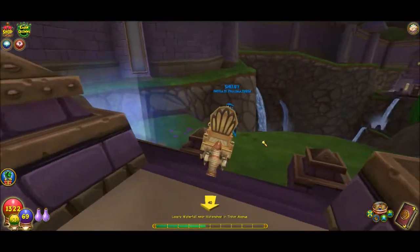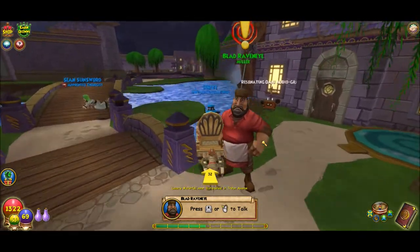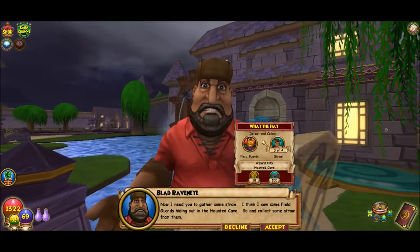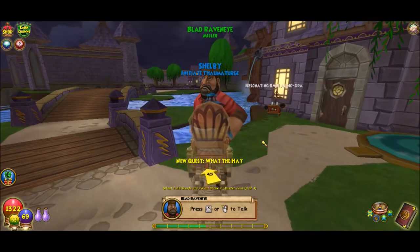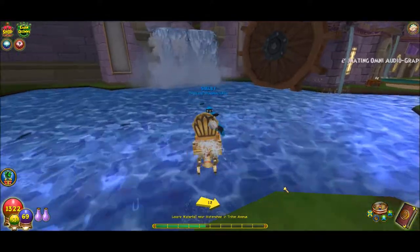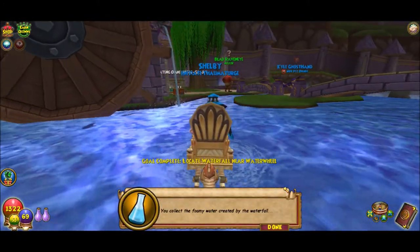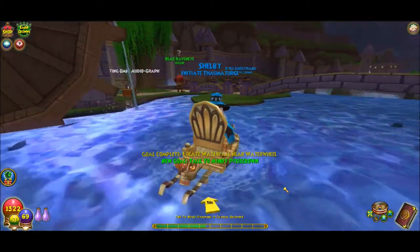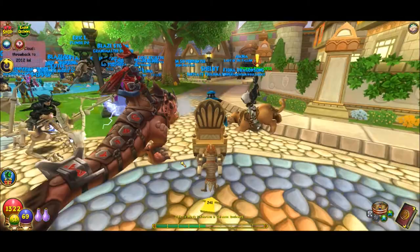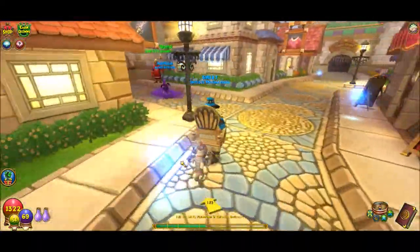'Now I need you to gather some straw. I think I saw some field guards hiding out in the hole.' Here's the waterfall - I have to go over here. You collect the foaming water created by the waterfall. Now that I've gotten water from the waterfall on Triton Avenue, I have to go talk to Mindy on Colossus Boulevard.